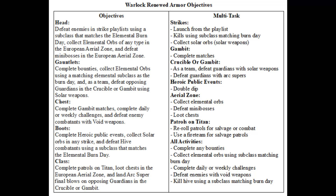Here's a summary to help you multitask. When doing strikes, launch from the playlist. Get kills using a subclass that matches the elemental burn day — they might need to be ability kills. Collect solar orbs by having solar weapons equipped. When doing gambit, complete matches. When doing crucible or gambit as a team, defeat guardians with solar weapons and defeat guardians with arc supers. When doing heroic public events, double dip. When doing the aerial zone, collect elemental orbs, defeat mini bosses, and loot chests.